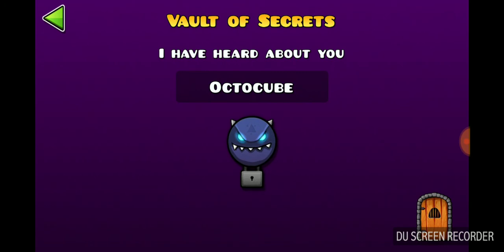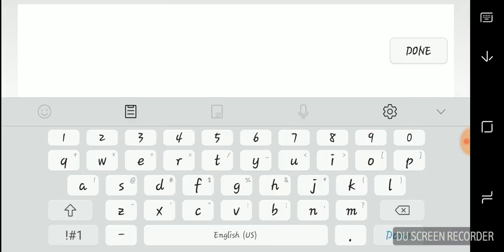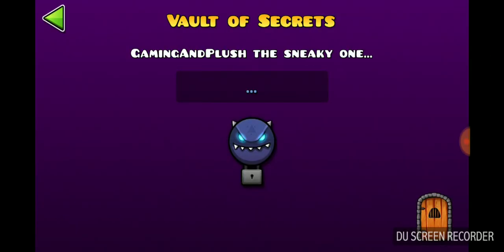Octo Cube — and you get a new icon. Next up: Brain Power. I've already got this one, so it won't count.